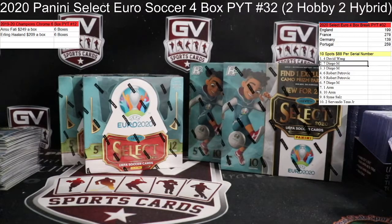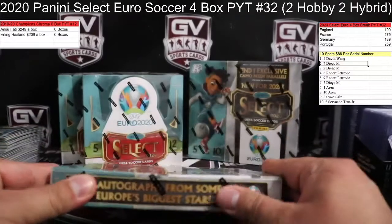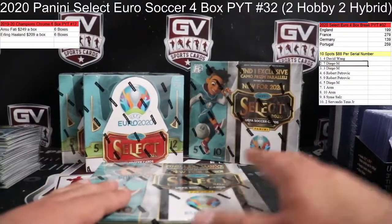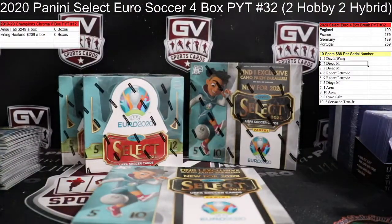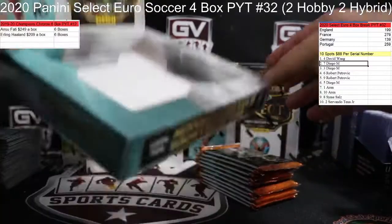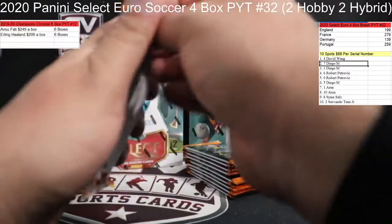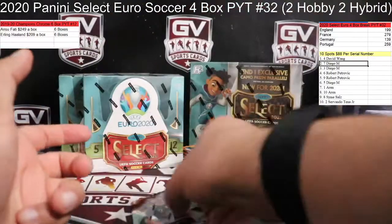Alright, Dirty Sports Cards here. We are doing another 2020 Select Euro break. 4-box break, 2 hybrids, 2 hobbies. We should have some nice stuff come out of the hybrids here. We still have not hit any greens in this case — definitely due for some greens. We'll be posting up two new Euro breaks tonight when I sign off, so look out for that.